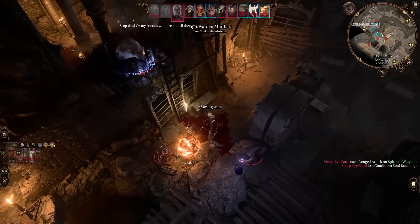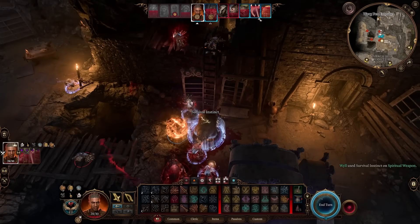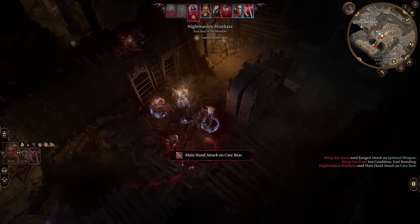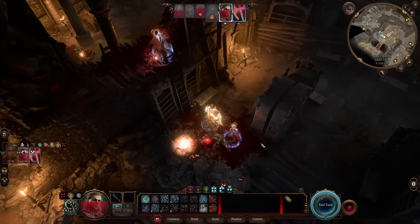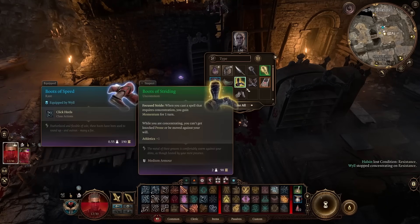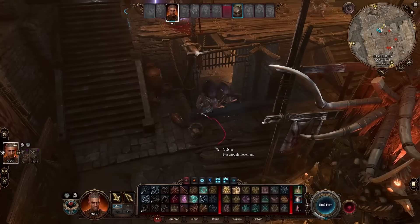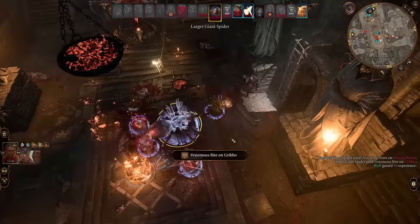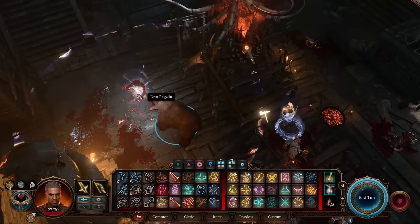Minthara wastes three turns blessing and healing her allies. Using Survival Instincts on the Spiritual Weapon seems to bug the game out completely — after its death, instead of resurrecting it just remains there soaking up more damage. Minthara finally starts hitting, knocking Halsin out of his bear form, which is perfect as he has Thunder Wave, letting him take out a warg and a goblin before transforming back. We knock out Minthara the turn after, and our Spiritual Weapon finally dies. Her boots prevent us from getting knocked around or prone while concentrating, which will basically always be the case.